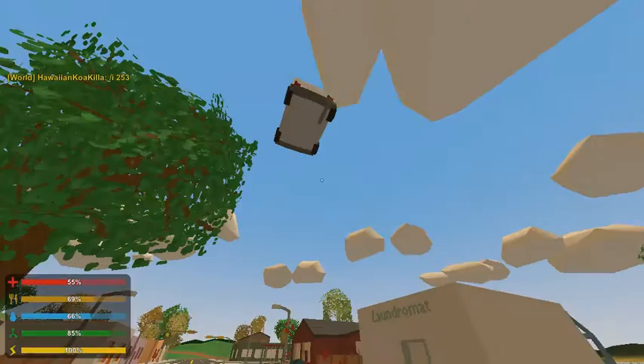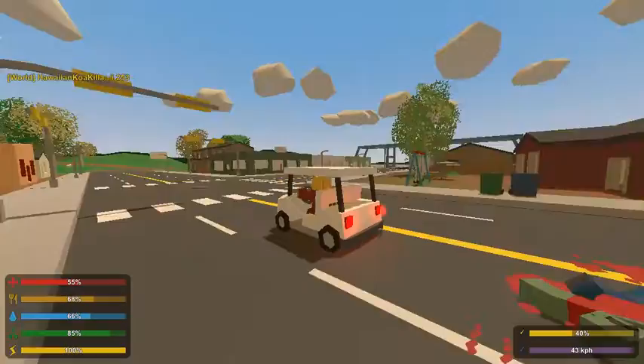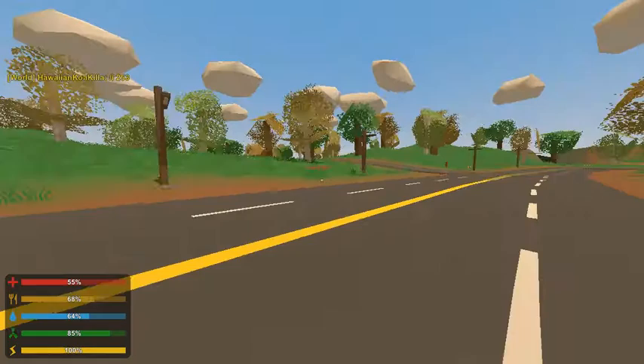Two new vehicles were added. It's a golf cart — another recreational vehicle, like the quad and snowmobile. The possibilities with this are endless. This thing would probably fit on another map, but not PEI.